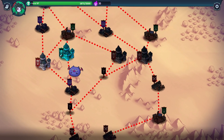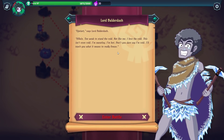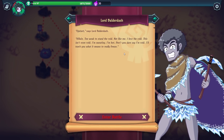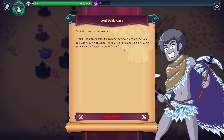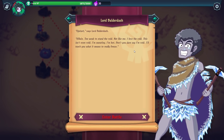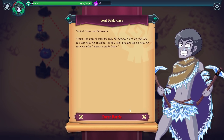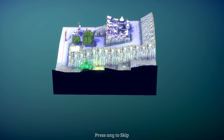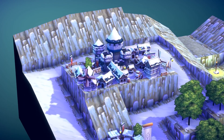We're now heading towards a mini-boss. We encounter Lord Balderdash who yells: 'Upstart! Villain! Too weak to stand the cold! Not like me — I love the cold, this isn't even cold, I'm sweating, I'm hot! I'll teach you what it means to really freeze!' Okay then, sure — if it means that much to you to handle the cold, you go ahead.